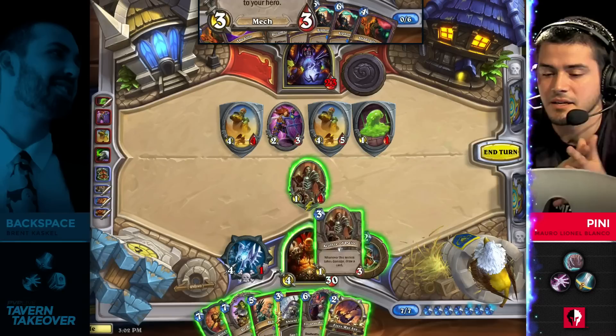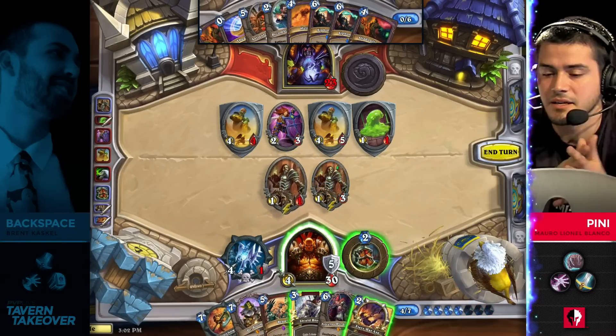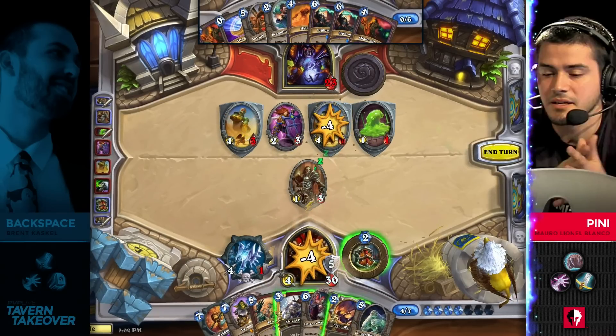There's a lot of good plays here — I think either of them is very good. He can even Shield Block and draw three cards this turn. He gets an extra damage out of this Acolyte of Pain before attacking — really smart stuff here. But now Penny has basically lost both of his Ancient Watchers.